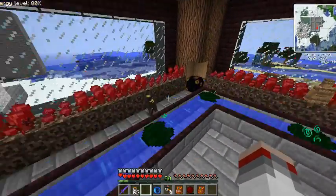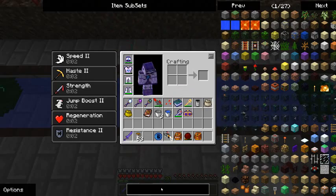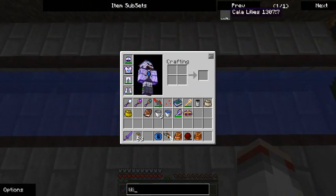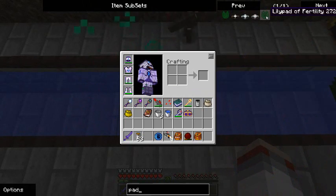I got these little dudes using some of the Requillium stuff. This is a lily pad of fertility — basically what it does is it will make these plants grow quicker.